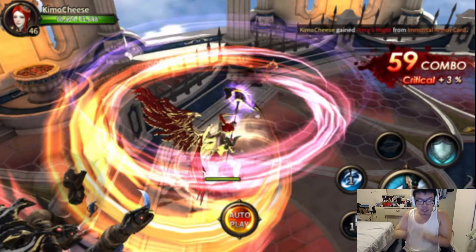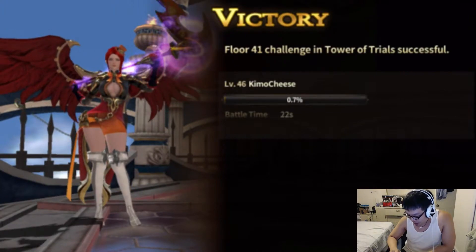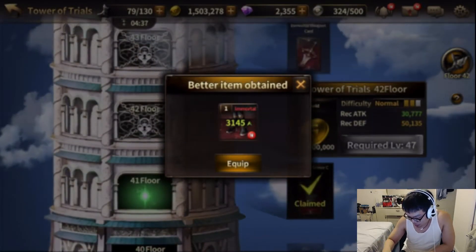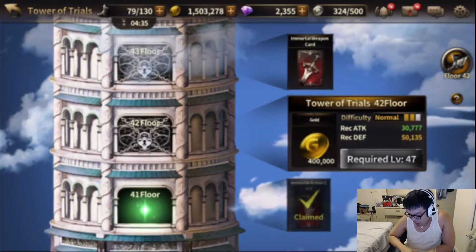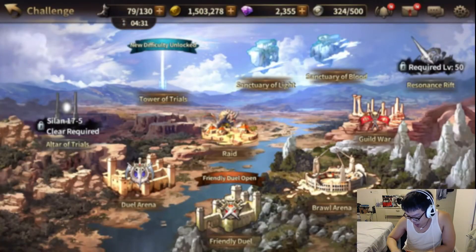What did I get? Hera's mic! I think that's a good piece. I saw on the little chat box — Hera's mic boots. That's very good. I'll take those. I will take those because I think the armor piece for Hera's mic is pretty good for Anika, which is the class I'm using. So I'm going to equip that. Let's look at what the substats are for it.